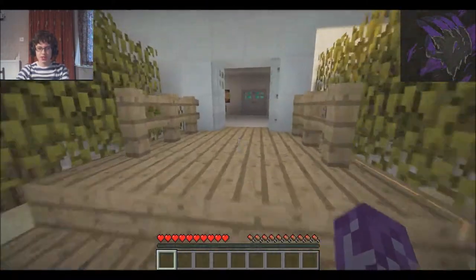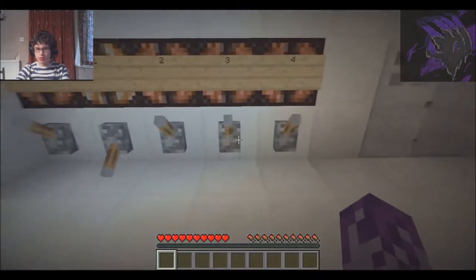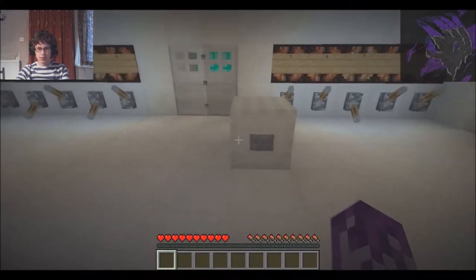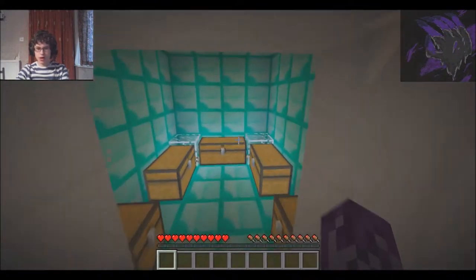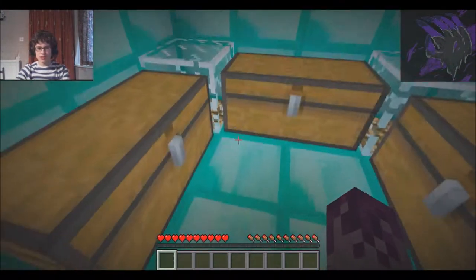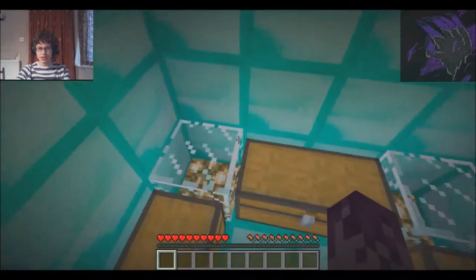If we get the combination right — the combination is 1, 3, and 7. Press this button. Ha ha! The door is open and closed, and we're in my little diamond storage area. I've got my diamond storage — and my diamond storage is also a bat spawn.